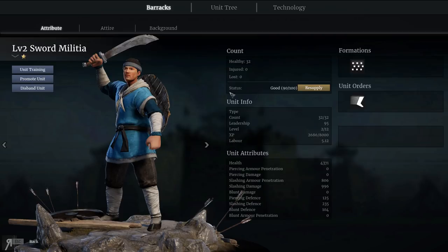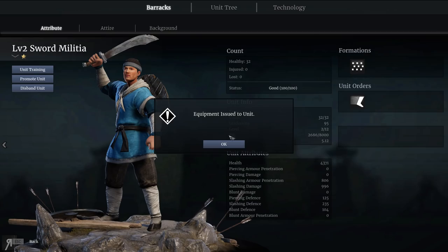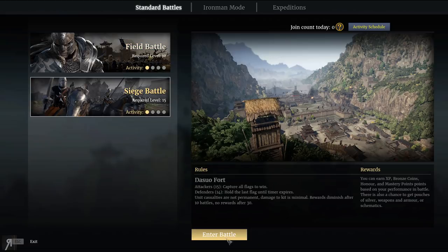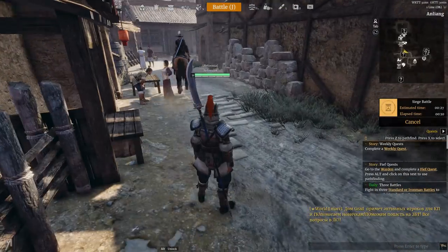The status is good and I can resupply them, which is going to cost some money. I can actually do that. I don't even know how much money I have right now but I don't really care because we're going to be playing a siege. It's actually going to take 27 seconds to get in. Bear in mind this is the closed beta test, so I'm kind of surprised it's only going to take 27 seconds.